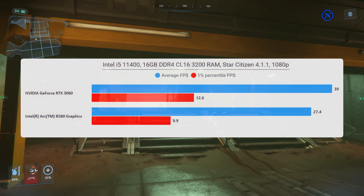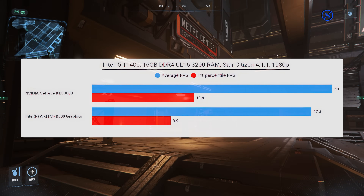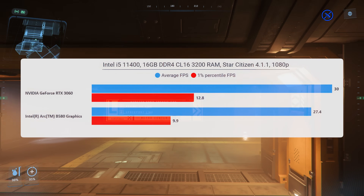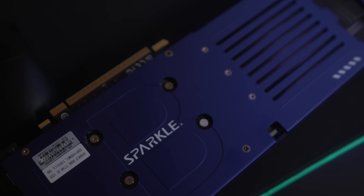Testing with an i5-11400 and 16 gigabytes of RAM on DX11, the B580 has gone from being a long way out in front of the 3060 to being behind it. On a low-end system like this, the CPU is working flat out to deliver frames, but for some reason the Intel card just kills CPU performance — it's much heavier on the CPU than the 3060. So a card that is in theory much quicker is actually slower.